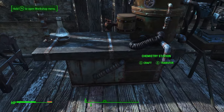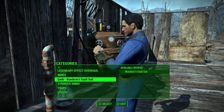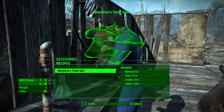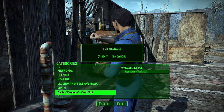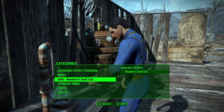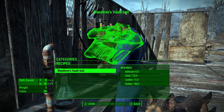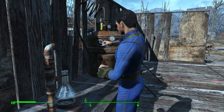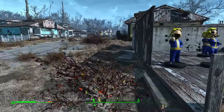Anyway, let's go ahead and craft the actual outfit here. It should be somewhere at the bottom — ignore all the other mods. It actually takes adhesive, cloth, leather, and rubber to make it. It is not exactly expensive, but it's not exactly cheap either, so you can't make it as soon as you start the game. But it seems like you can make it a little bit into the game, after you maybe meet up with Preston and his pals.